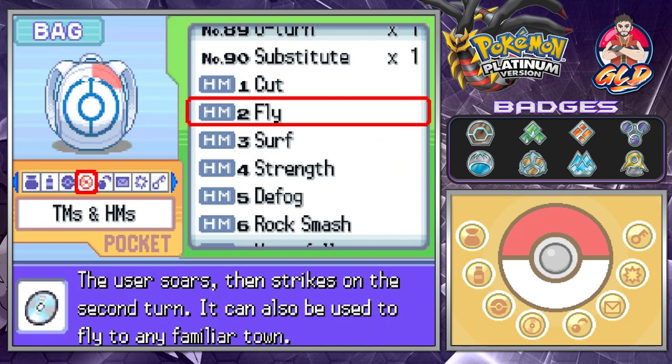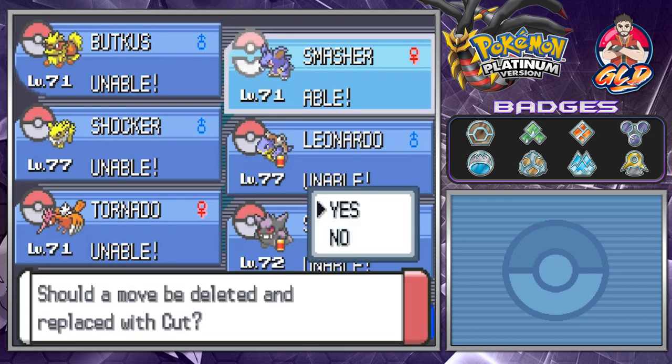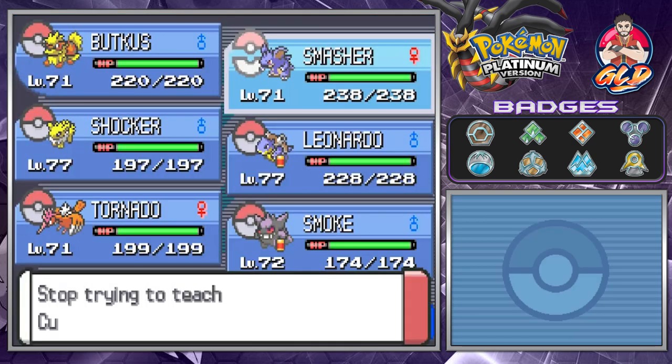I thought this would happen. Let's see — do I have a Pokemon that knows Cut? It looks like Smasher is the only one that knows Cut. We're going to have to save that for later on.